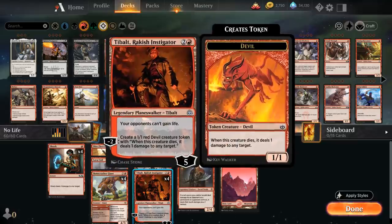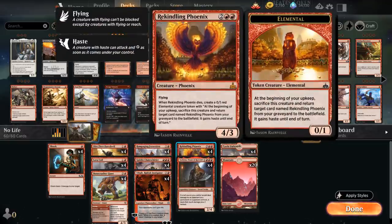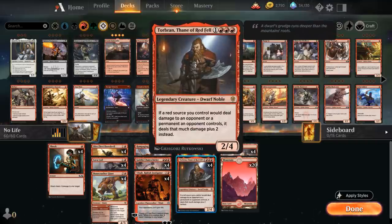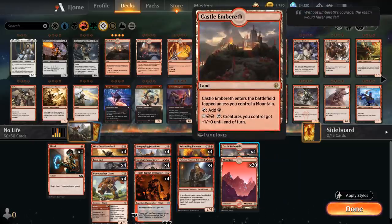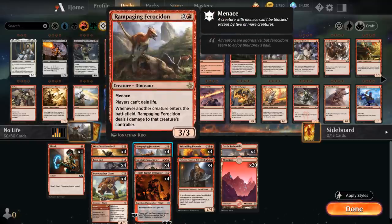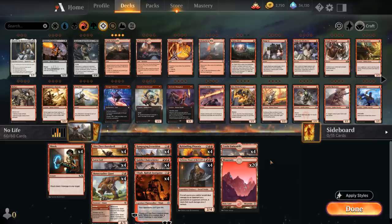The Stomp ability can also come in handy if you run into Fog decks that try to prevent all combat damage. Moving up the curve, we've got Rampaging Ferocidon, Goblin Chainwhirler, and Tibalt — which is maybe the only card I'd consider cutting to make the deck a little less punishing against lifegain decks and a bit better overall. At four mana we've got Rekindling Phoenix, which is often the creature that helps close out games — very difficult for a lot of decks to answer. Torbran is legendary but we don't mind drawing multiples because if it sticks it usually ends the game. In the mana base we've got 20 Mountains and four Castle Embereth, which shines with our first strike creatures and Rampaging Ferocidon.